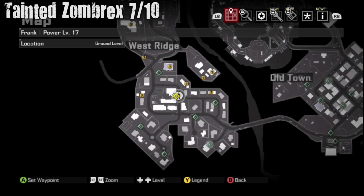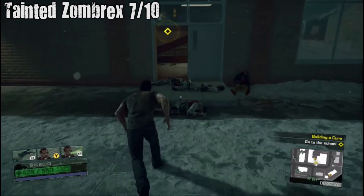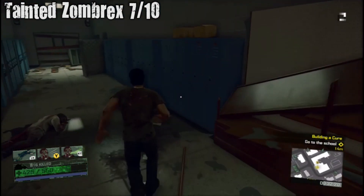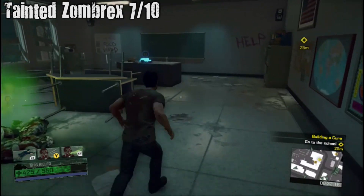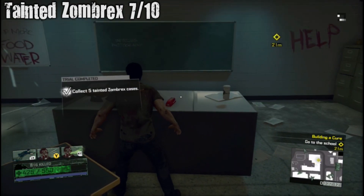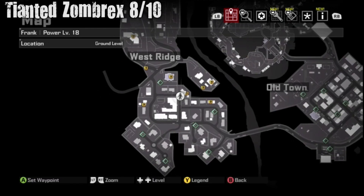Tainted Zombrex seven out of ten — it's going to be inside the school. I went through the front door; I think there's a side door you can go into. It's going to be right inside here to the left. You know what else is in this building? A glitched area that you can't get past — this game DLC has a glitched area that never got past testing.